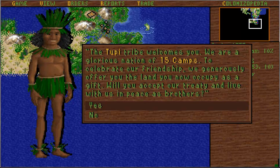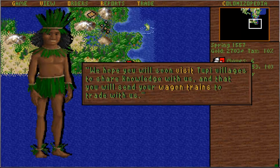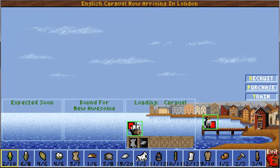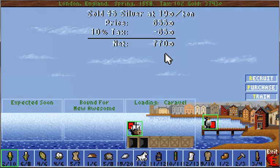We've met the Toopee — fifteen camps, yes, we'll be friends with you. Visit our wagon trains. I love the way these guys dress; they just remind me of Hawaiians. Somebody's gonna write in and say 'Did you not know the Toopee were Hawaiians?' — which I know they're probably not, but still. We made $770 off of the silver we sold.